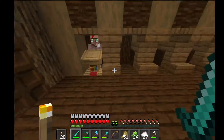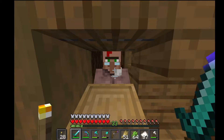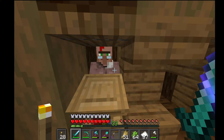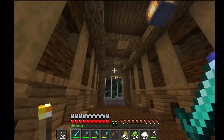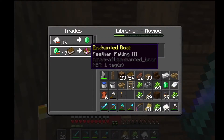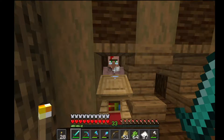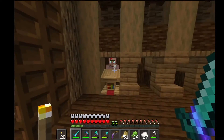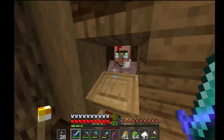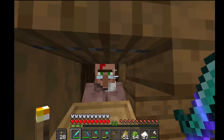So guys, as you must have seen in the clip, we got a librarian with a decent trade — feather falling — so it'll be pretty good for the boots. Only thing you must have noticed is that in between I must have given him a punch. I guess it was a friendly punch from my side, but he didn't take it that way. So he's increased his prices — it should have been 12 but it's 17 now. Paper trades are also 26 for one emerald. Not the ideal situation, but it's still okay. So this is what you've got to keep doing — breaking it and placing it — but when you get the desired trade, like in my case feather falling three, you have to lock it in.